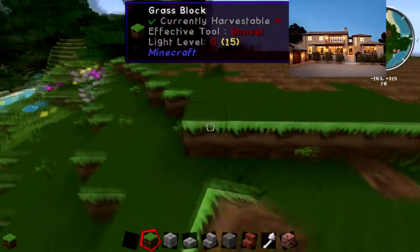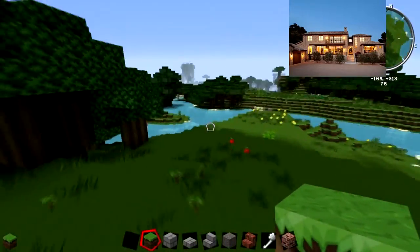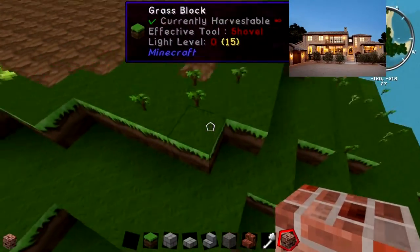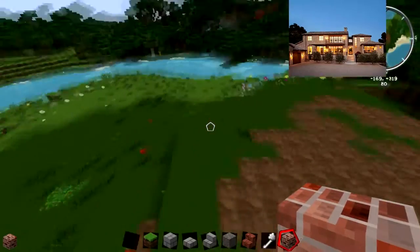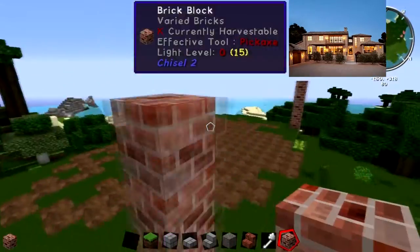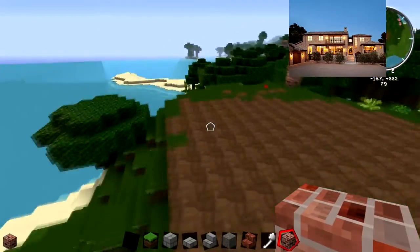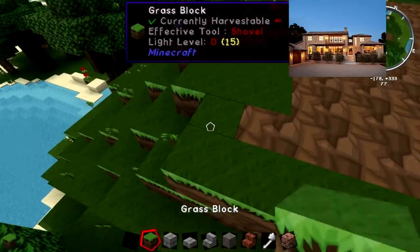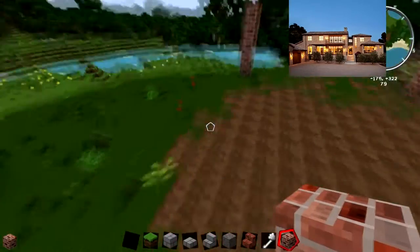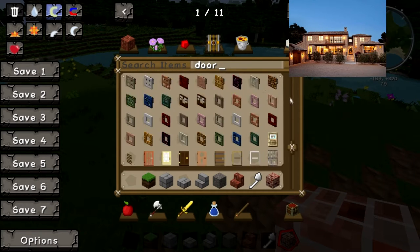I'm going to fill in the holes a little bit and make it more even. I don't have a second account to fly around in, so we're going to start off building the very front of that building. If you need a reference on how it's going to look, go back in the video and take a quick look.